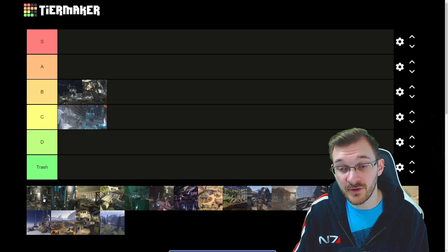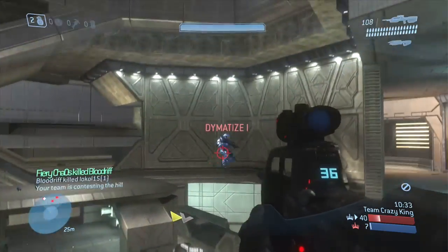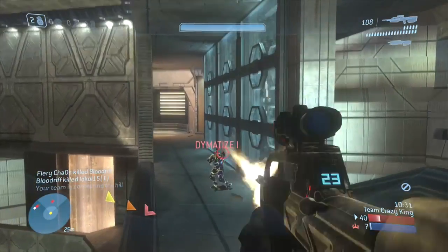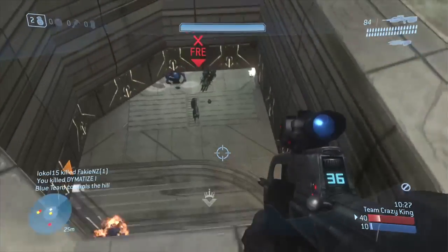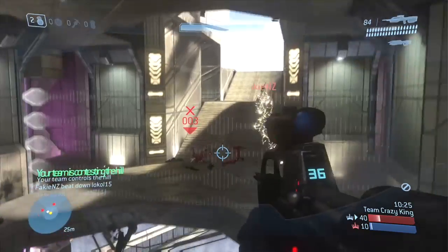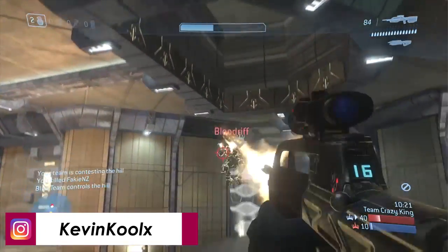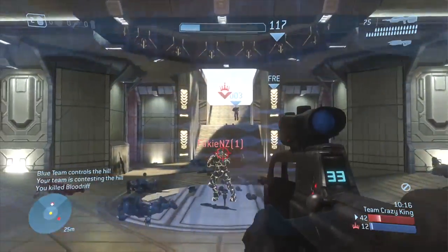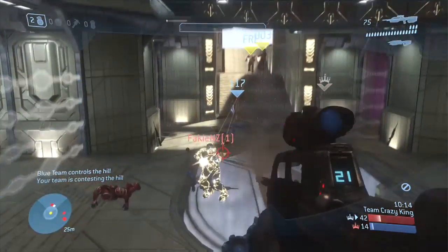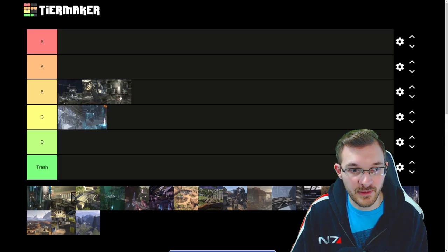Next we have Construct. This one really depends on the game mode you're playing. If you're playing Hardcore King of the Hill, I absolutely love the map. If you're playing Hardcore Team Slayer, it's one of the worst maps — it's so hard to get to that top ring area. But the elevation changes and the geometry and style of the map are really cool. I'd throw it into B tier, since it really depends on the game mode to make it fun.